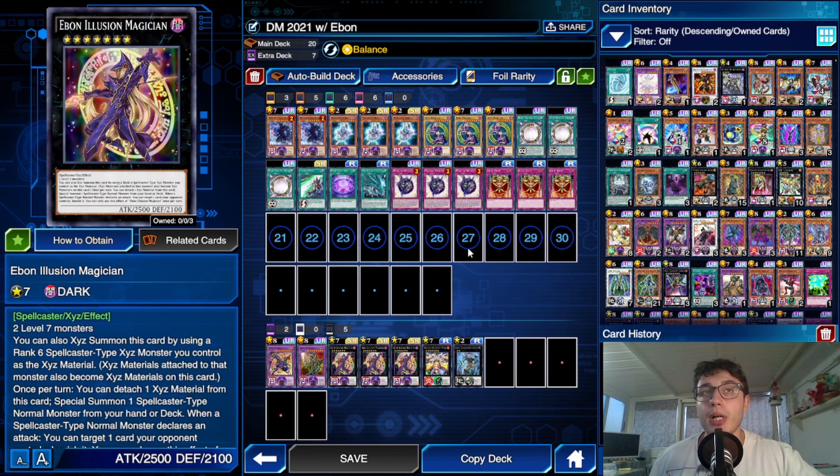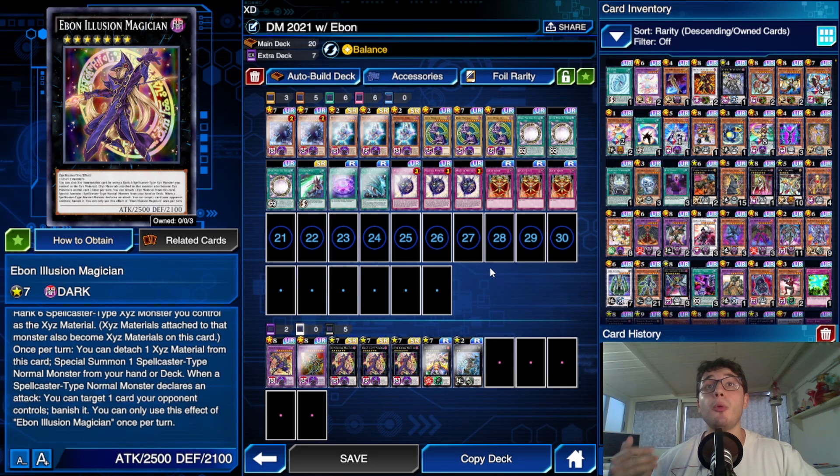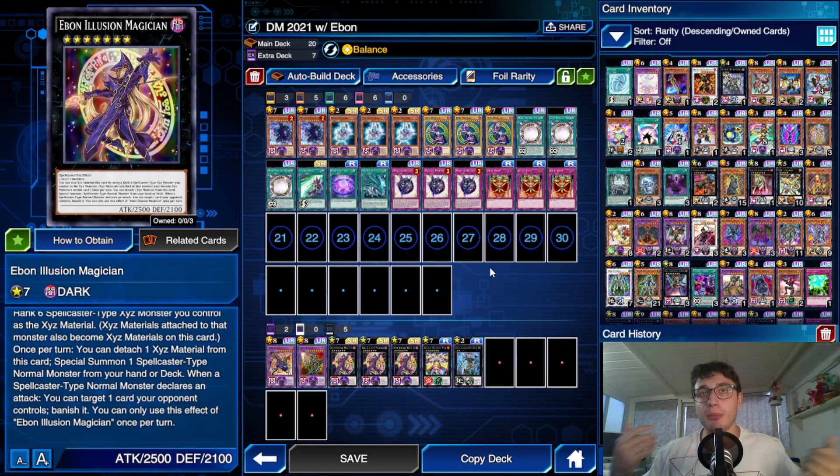Basically, when you summon your Ebon, what you want to do is use the effect to summon another Dark Magician so that you can use the banish effect by attacking with the Dark Magician you just summoned. So that's pretty insane. And as I told you before, this actually fixes the issue of when your opponent gets rid of your Dark Magical Circle — we have another way to banish. And of course, if you manage to keep your Dark Magical Circle on the field, you will get double banish, so things become even more insane.